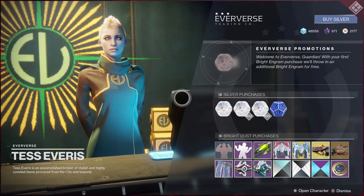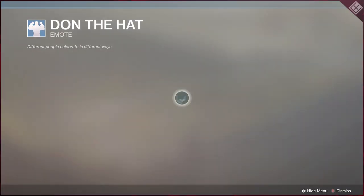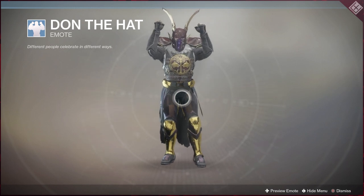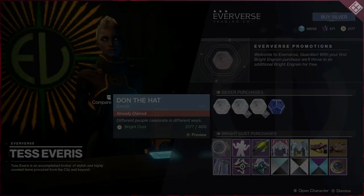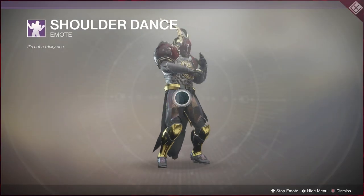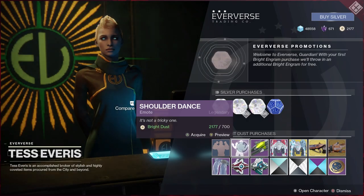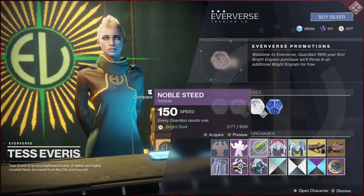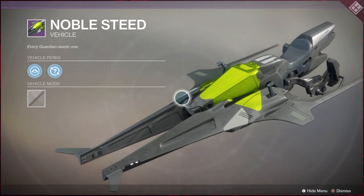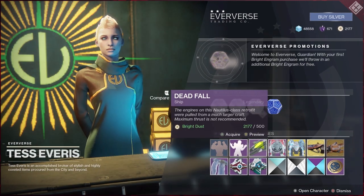For Eververse this week we've changed over our stuff. We've got the Dawn hat — looks kind of cool if you want to make some Harry Potter references. There's a shoulder dance — might have to get me some of that. Noble Steed sparrow — that's all right looking, I wouldn't really waste silver on a sparrow or one of these ships.